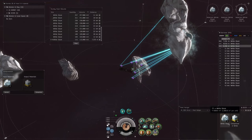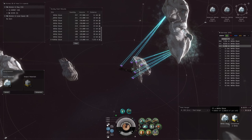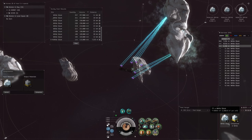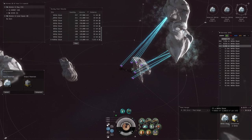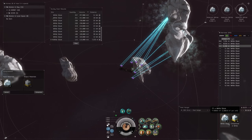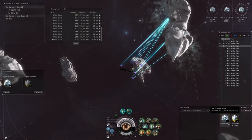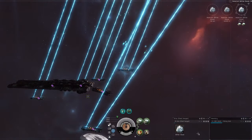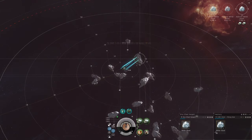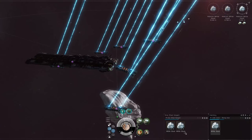One of my biggest issues right now is just performance — this computer isn't really built for seven accounts. Usually I run two different computers: command ship on one, alts on another, so I never lose eyes on the command ship. Right now I'm running it all on one which works fine, but most of the time these days I'm running three or fewer Hulks just because of PLEX prices.